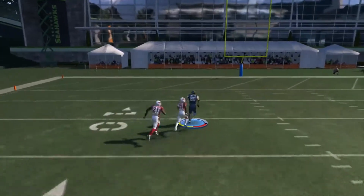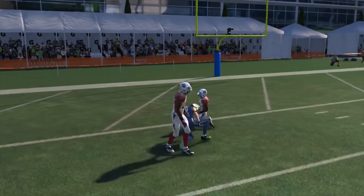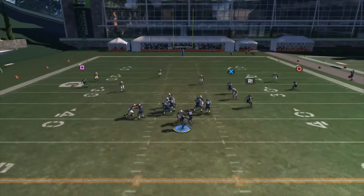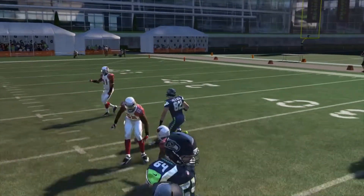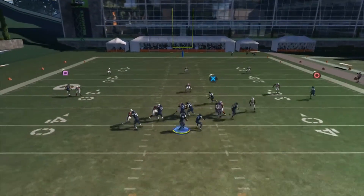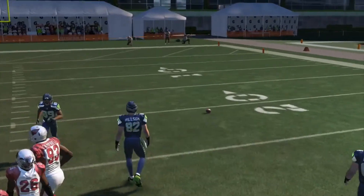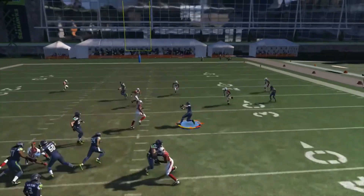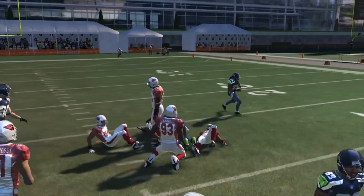You can definitely throw the post route as well if you feel it's open. I just don't trust it as much, but if it's open, definitely throw the post route. When you have that tight end there, you have two routes you can hit automatically, and it's hard to stop the tight end because the computer cannot recognize him. You can put him on a slant and definitely hit him — though he overthrew him that time. This is a great route to run. That triangle route is very good; throw it to him and you get a good five to ten yards depending on how you use it.